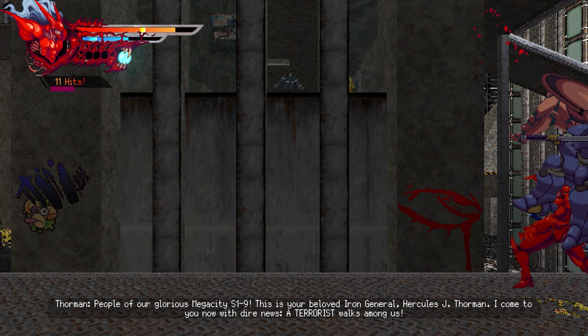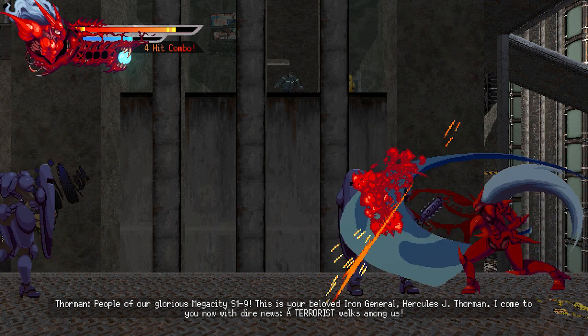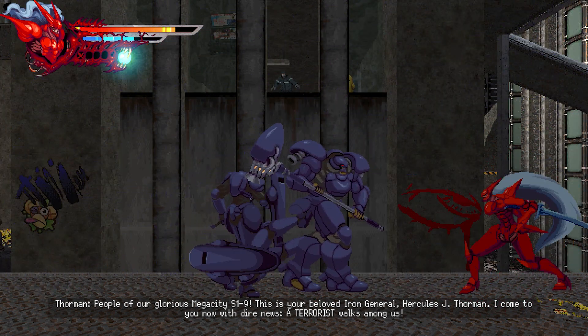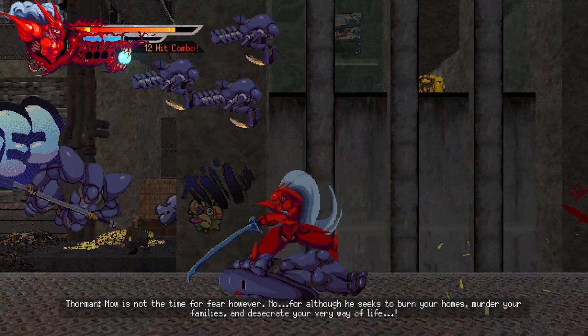The game is set against a backdrop of unique 2D sprites on a richly animated 2D backdrop, enhanced by the lighting. It's all about combos, attacking, and dashing out of the way, with a combo counter to keep track of your progress.